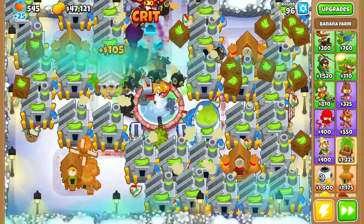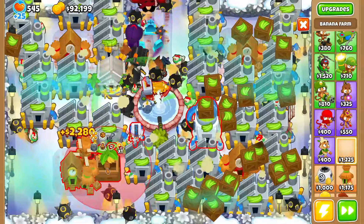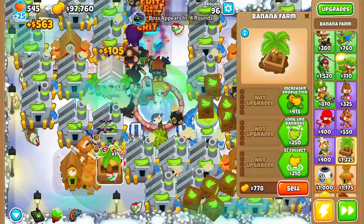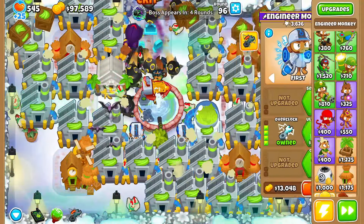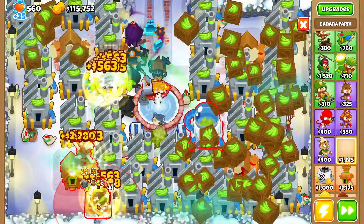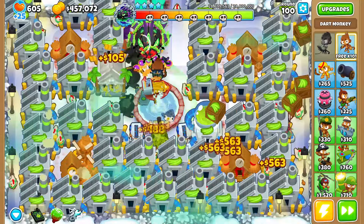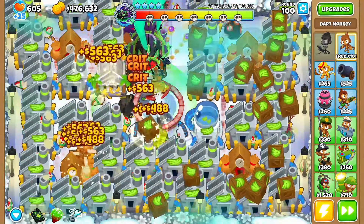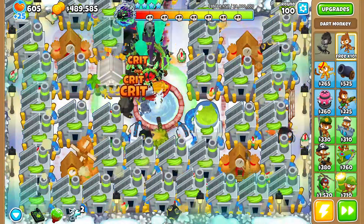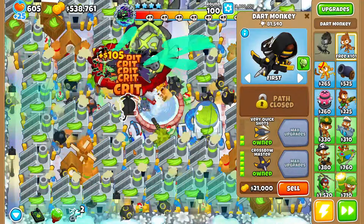For defense we'll grab our dart monkeys again — two crossbow masters — and also a 5-0-2 ultra-juggernaut just in case, plus a 5-0-2 more glaive lord in the front. It's only round 95 so we're chilling for the most part.